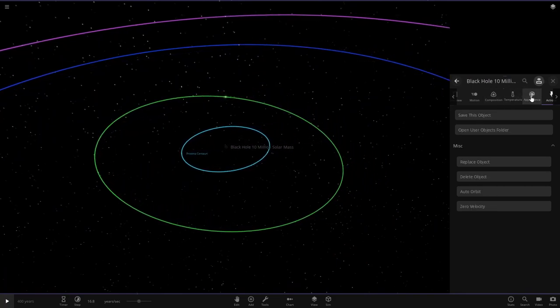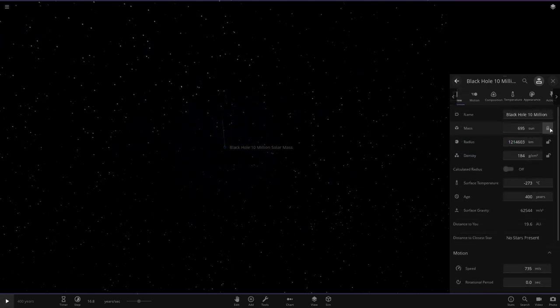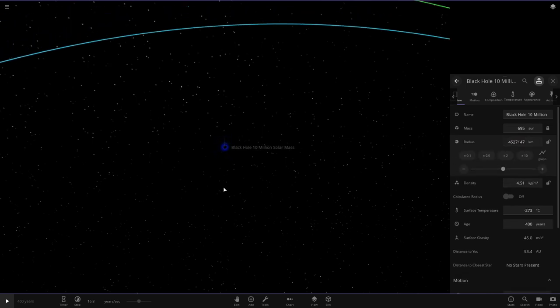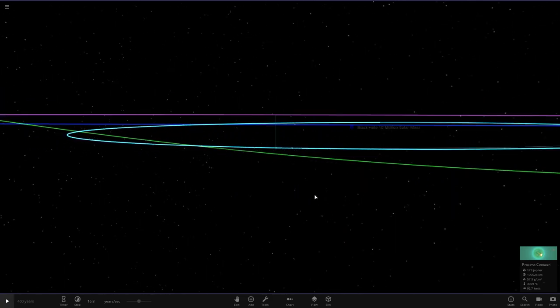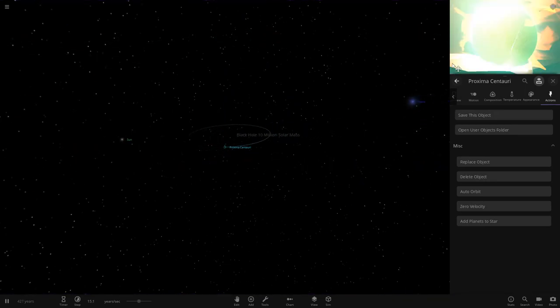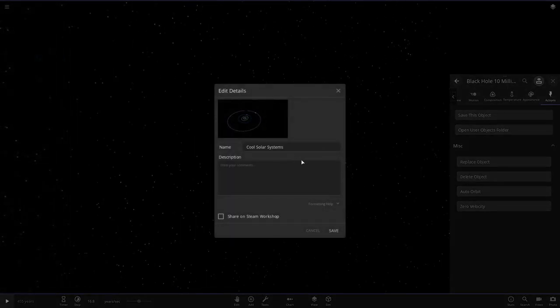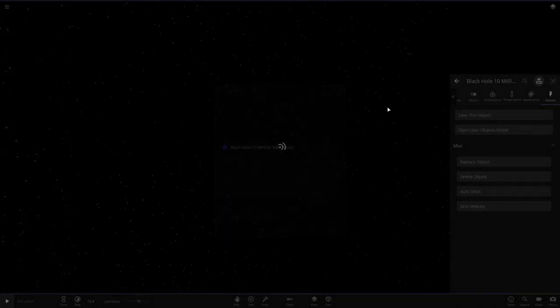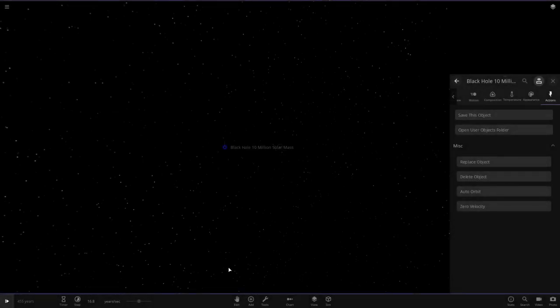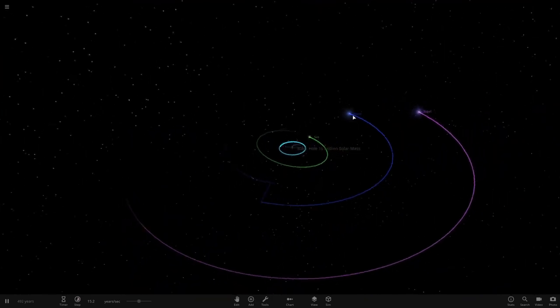I'm happy with the way that is looking now. We'll lock back onto Proxima. I need to re-color the black hole — for some reason it's lost its color. Oh wait, it hasn't — it's just because it's a lot smaller. So we're going to lock the mass and buff the radius up so we can see the black hole a little bit. If we look from Proxima you can comfortably see the black hole over there. Click play — Proxima is going absolutely crazy here. We can zoom in so you can see the black hole is in there. We'll save it again.